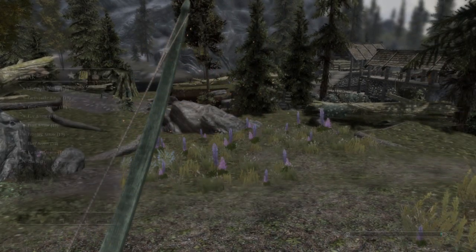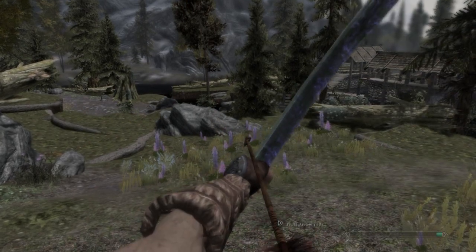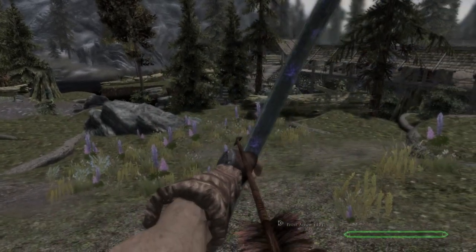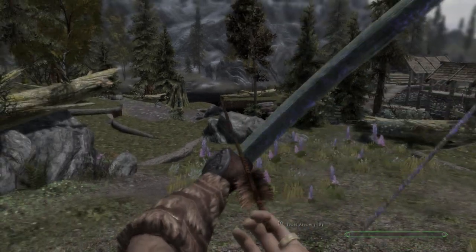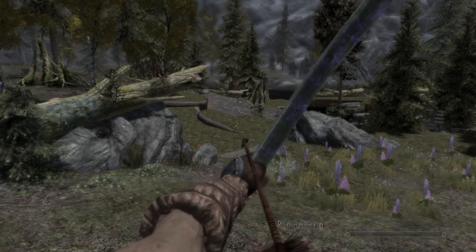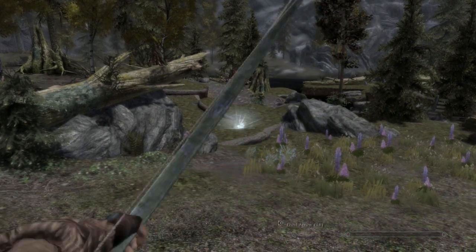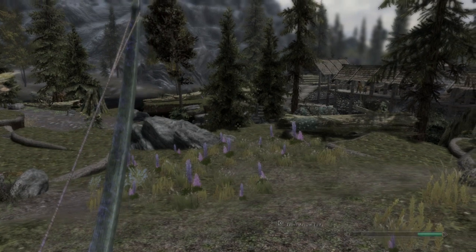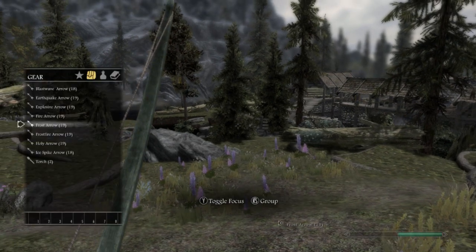The counterpart to the fire arrow is the Frost arrow, which makes a nice small frost effect when the arrow hits — pretty cool. My favourite ones are actually the ones with a smaller effect on them. I think they're nicely subtle magical arrows rather than the big explosive ones.